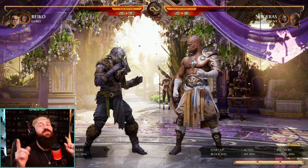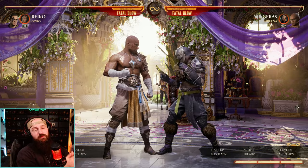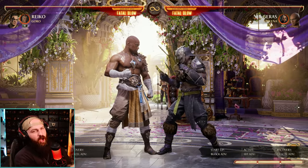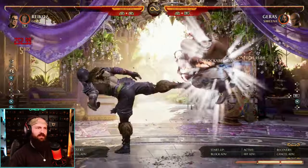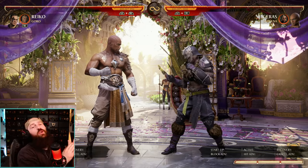I don't want to get too cocky, but I did this with two different characters — Reiko and Geras. Now he does also have a special move that you can't actually use inside of combos. It's a time reverse move — we can use it to get out of combos — but we can use everything else.